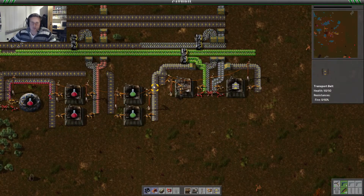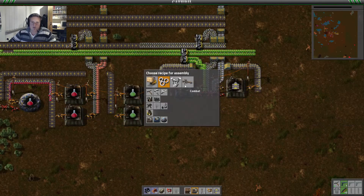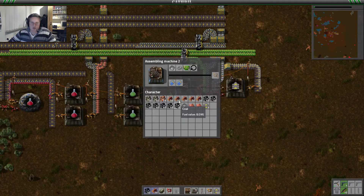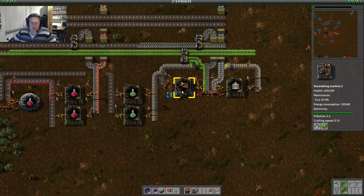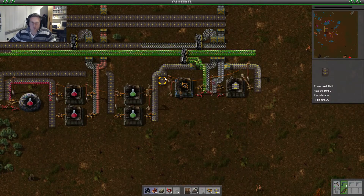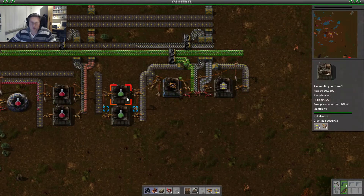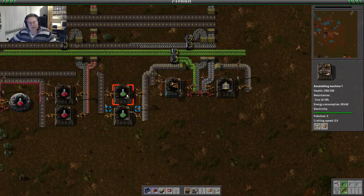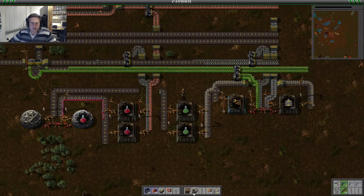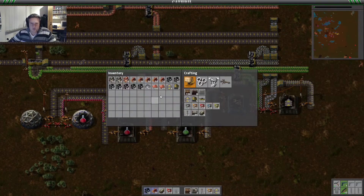Let's take some plates and create the assembling machine level two, because green science needs transport belts and it requires the yellow inserters. Basically this machine is picking up all the items, placing it on this belt, and brings it down here so we can start making our green science. I just noticed that we don't have underground belts here, so we have to insert those.